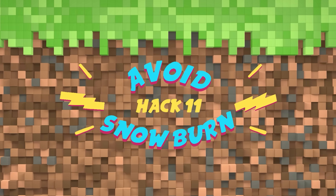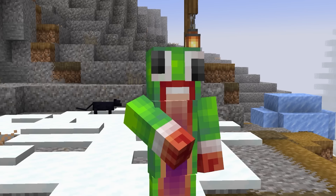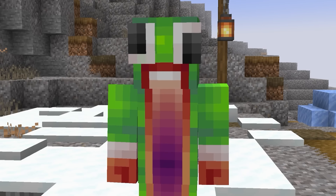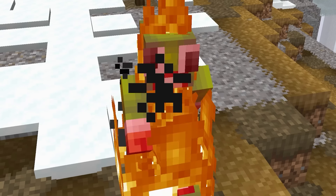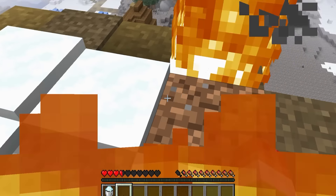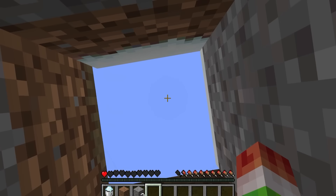Avoid snow burn. This next hack could very well save your life, my friends — it's the stop snow burn hack. Unspeakable catches fire all of a sudden. It seems I'm on fire already, kind of smells toasty too. It's simple: you dig a hole and fill it with snow dust and jump in it to stop taking lava fire damage. Oh, that's better.